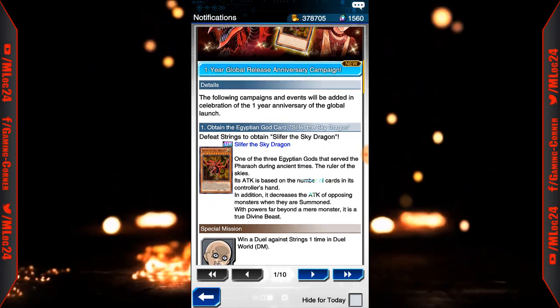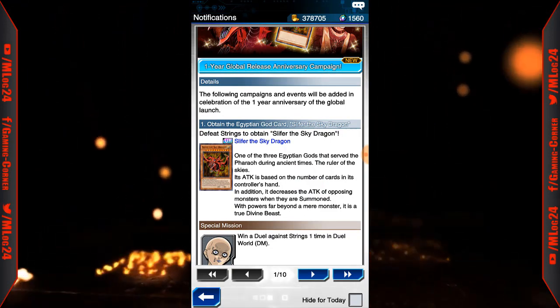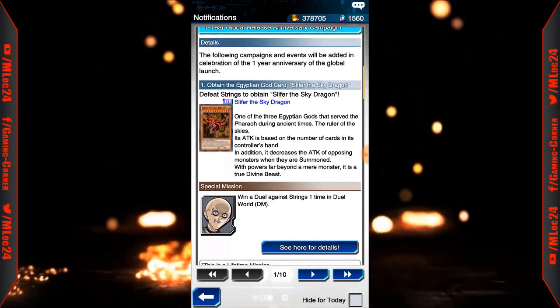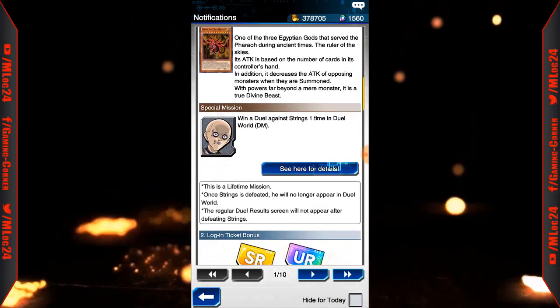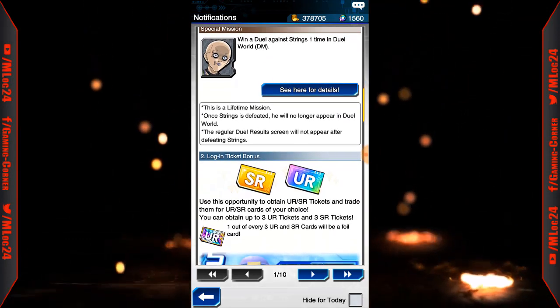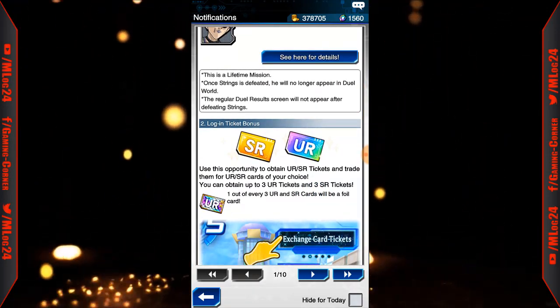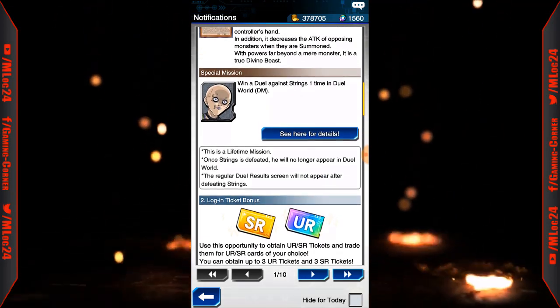Once you defeat him you can go ahead and obtain a copy of Slifer the Sky Dragon — it's a prismatic copy. It is ultra rare, which is really really nice and it looks extremely cool. Also, you can get SR tickets, ultra rare tickets, and silver tickets just by signing in within the next couple of days.